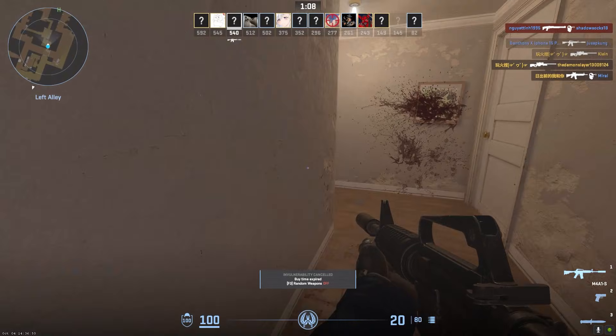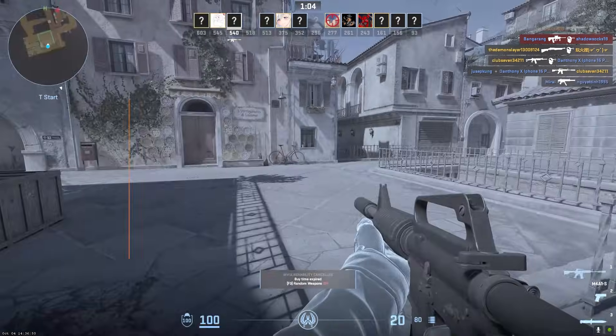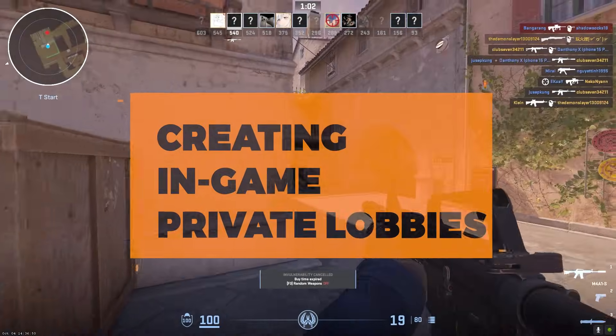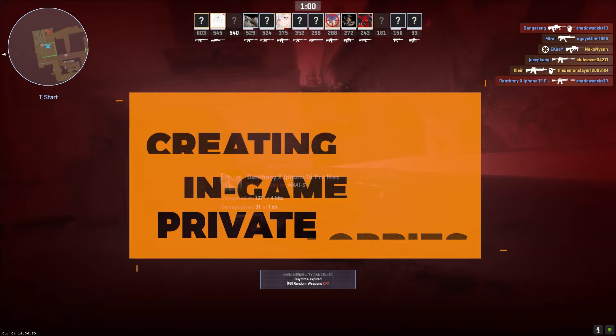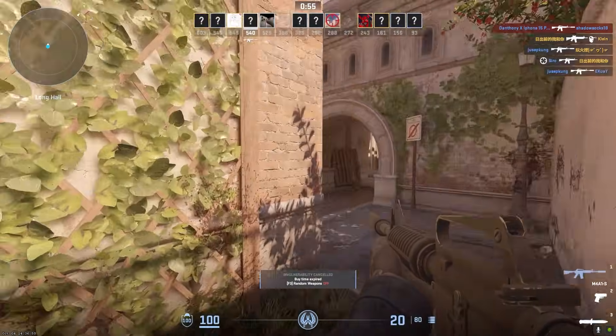Once those prerequisites are met, you'll be ready to set up your own private CS2 lobbies. The easiest way to play privately with friends is to use CS2's built-in private lobby feature. Here are the steps.